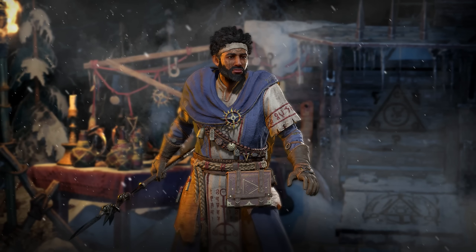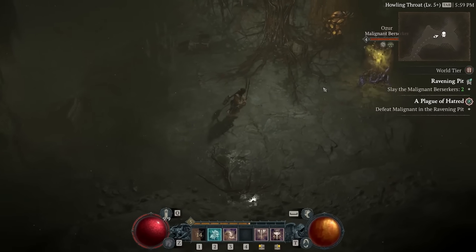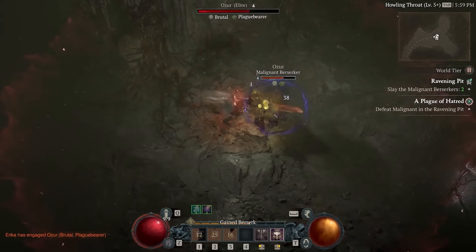This is going to be one of the main characters we're going to interact with throughout Season 1. His name is Corman, and he's also going to serve as our main way to learn about some of these mechanics and even interact with them. So let's talk about these mechanics, starting with the Malignants.